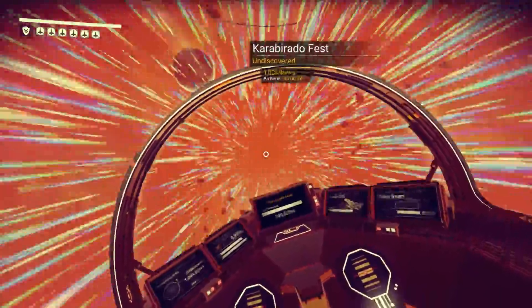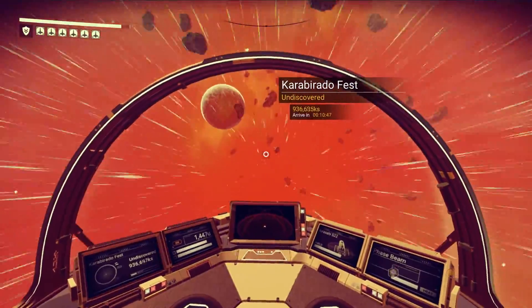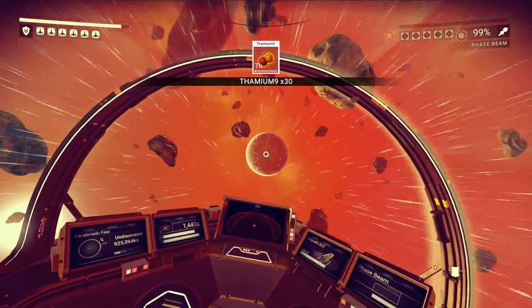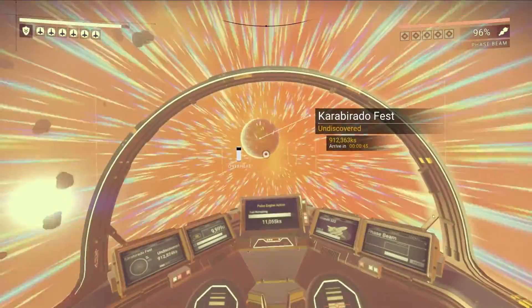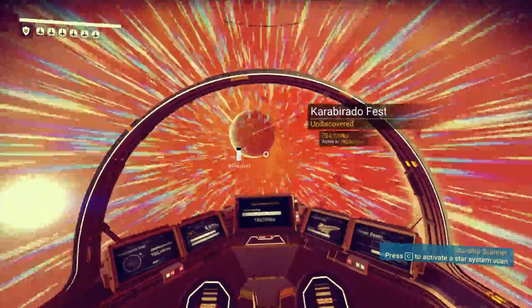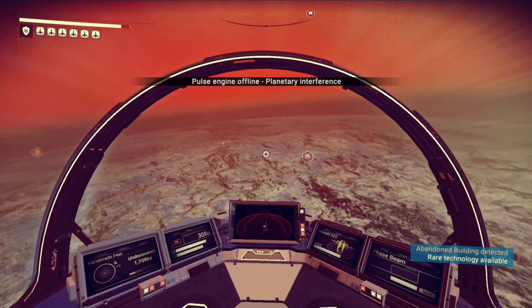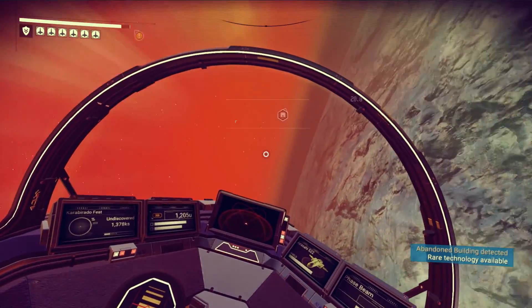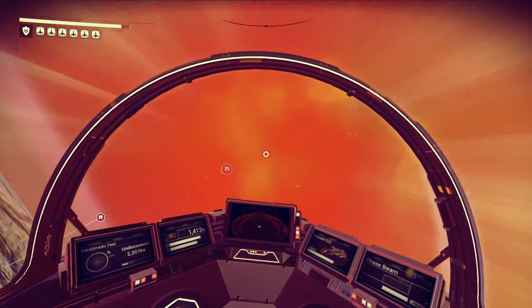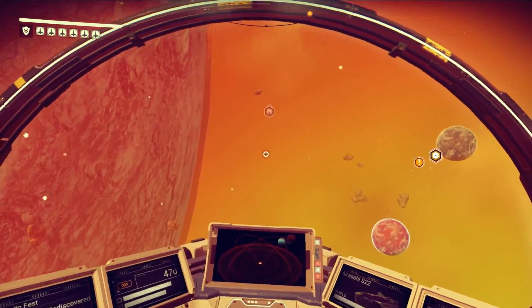I can see some sort of planet over here - let's head that way. I've got to disengage the pulse engine in order to actually re-aim. Hello, rocks - I would like to not be hit by you. There's a Karabido festival over here, let's go check that out. A lot of rocks. It's actually a Karabirado festival - my mistake, I'm sorry. Why am I back in the asteroid belt? A little bit too much inertia there. That's fine.